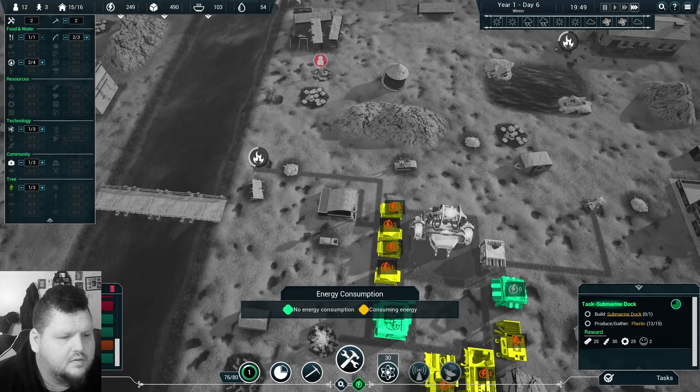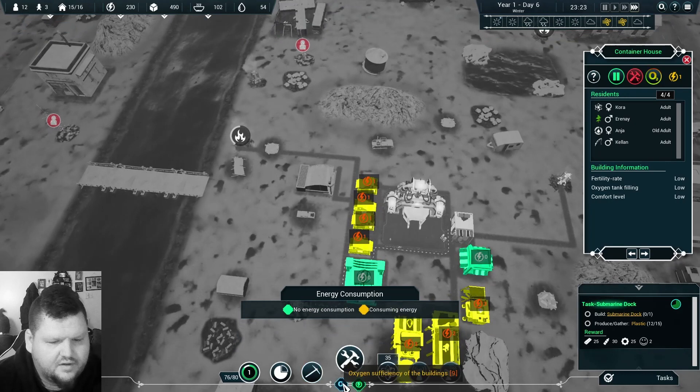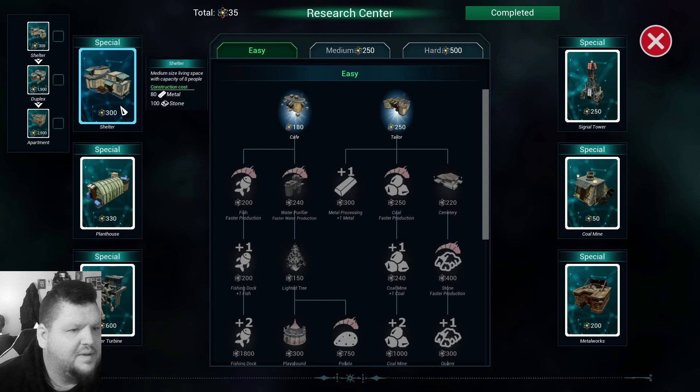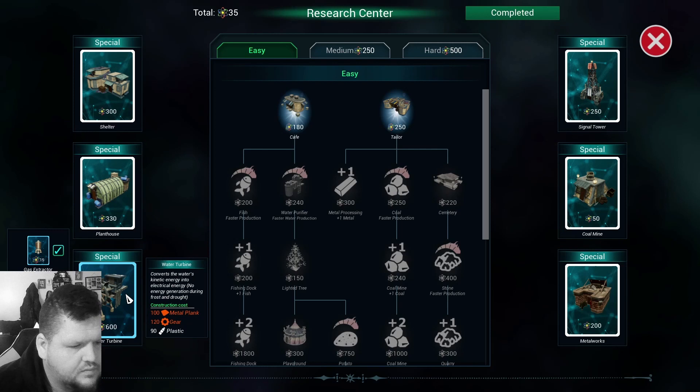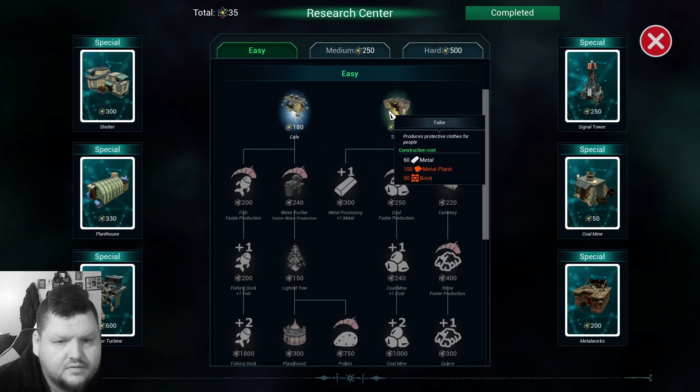Oh no — we lost two people. Inadequate living spaces — that's not good either. Do we have better housing yet? Let's pause. Special medium-sized living space with capacity of eight people — plant house, water turbine, signal tower. Coal mine costs 50, we're at 35.